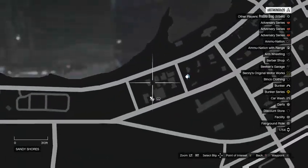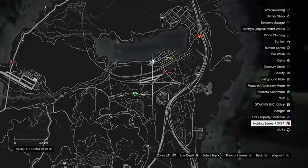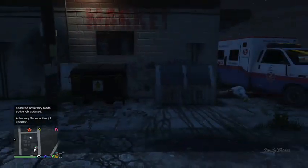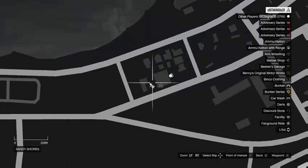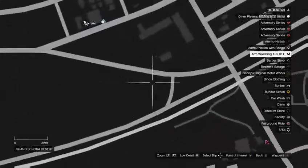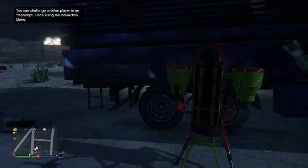You will come to this location here on the map, which is pretty easy to find because there's a store here. It's northwest from the airfield, up along this road, and right here at this gas station will be Trevor's meth lab.